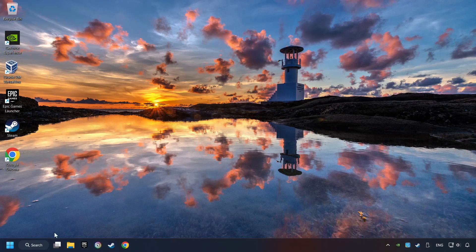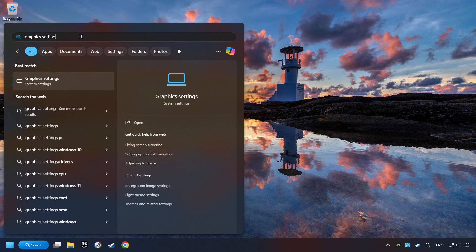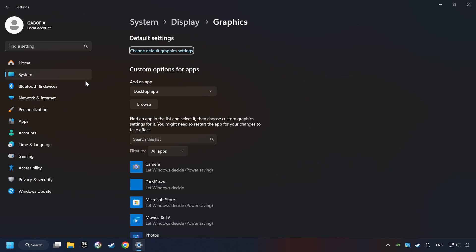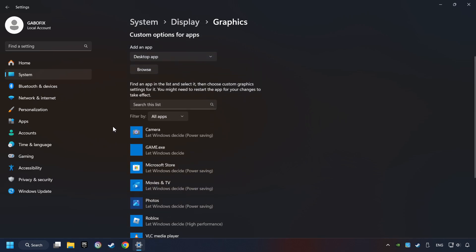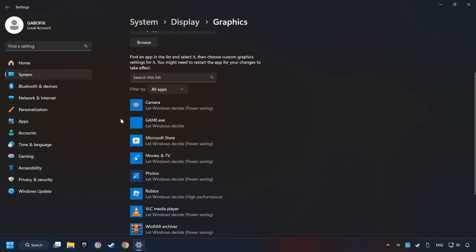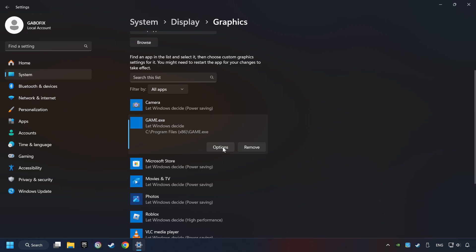Now, if that didn't work, click on the search box and type in Graphic Settings. Click on Graphic Settings. Search your games in the list. If you can't find the game you're looking for, then use the Browse button to add the startup file of the game. I created a file called Game for this video — don't let it confuse you. Choose the game, click on the Options button, and select High Performance Mode. And then Save.